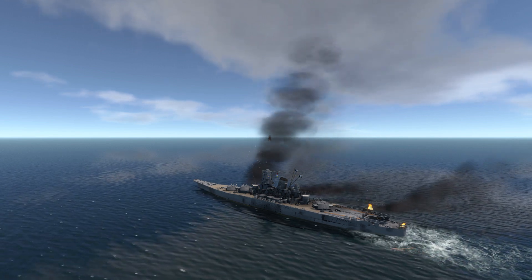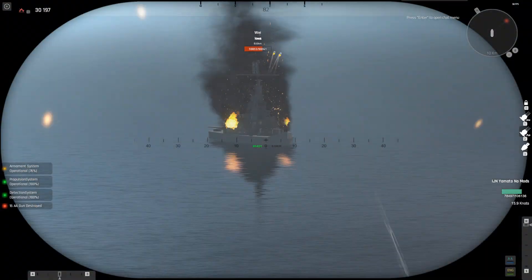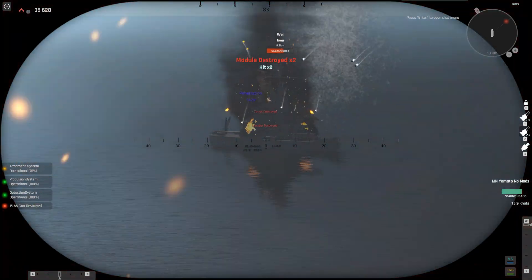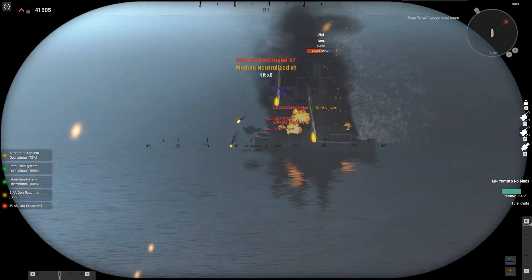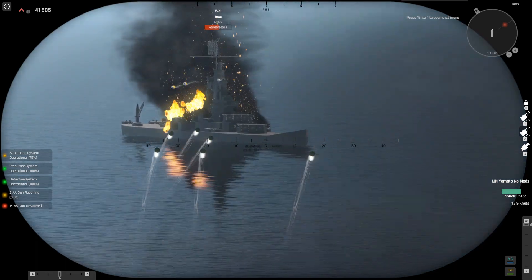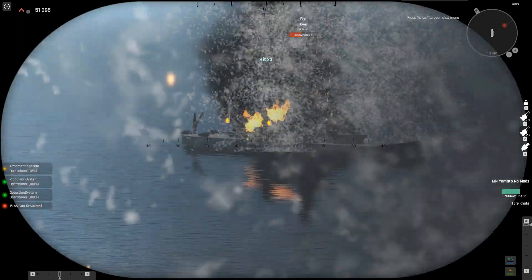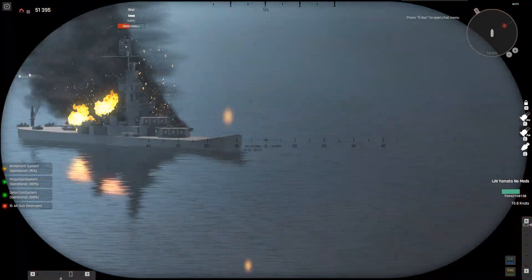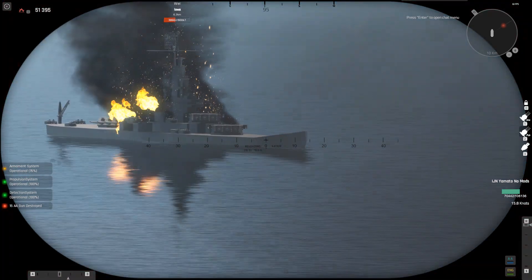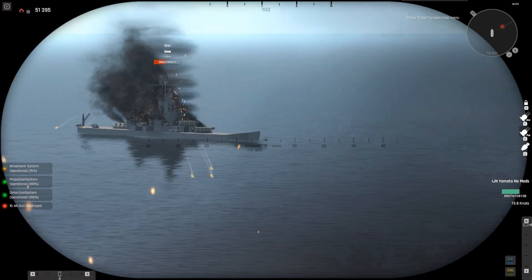It's the IJN Yamato — we have encountered the Iowa and we will sink it! Very good hits, that's what I'm talking about. That's gonna hurt. Oh, a ricochet — that's dumb. Then again, with AP rounds, they would probably not ricochet once they hit a target properly. We're so close to each other right now.